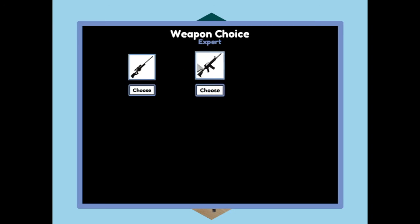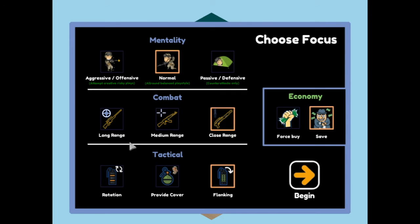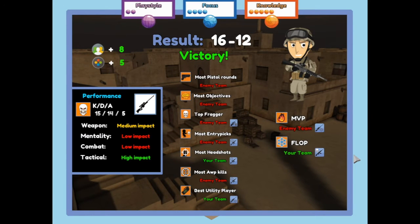Hopefully we can bring the rage down a bit - we did. Let's play one more ranked game with our AWP as our absolute favorite weapon. Let's go long range, provide cover, go defensive, and save. Actually no - let's force buy to try and get that early defense again. It did work out for us - great!